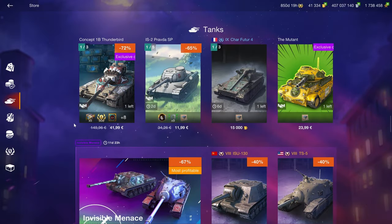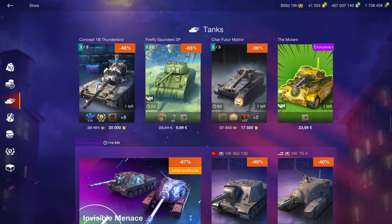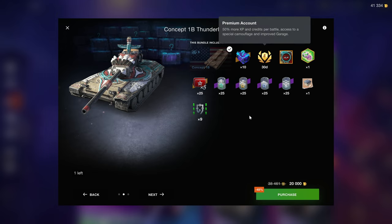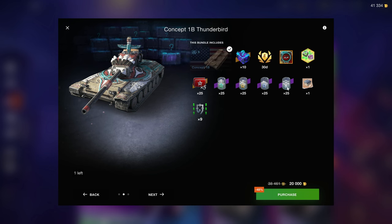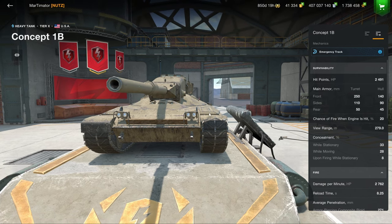In the tank section — and I find this hilarious because we start off pretty well and then it gets really bad — the Concept 1B for 20k in this bundle is quite good. You even get 30 days of premium. Times 5s are unfortunately locked, but you have these old boosters that are very good, so this is a good bundle for a very good vehicle.